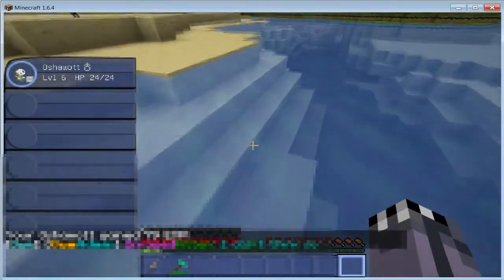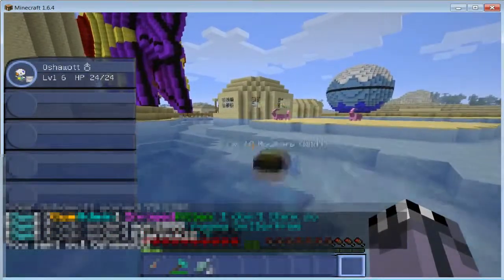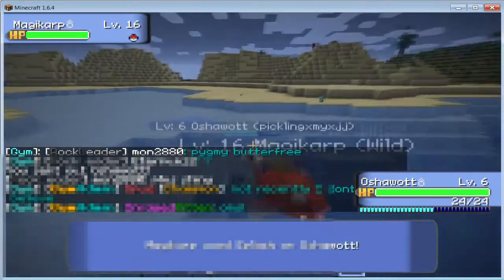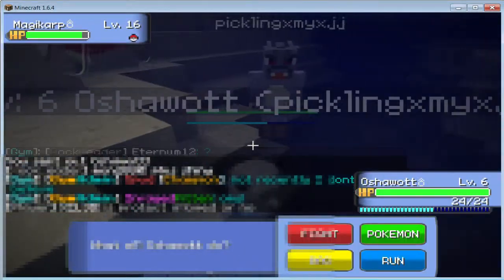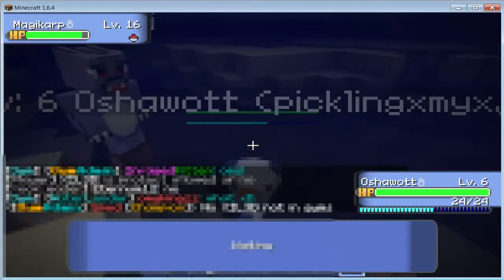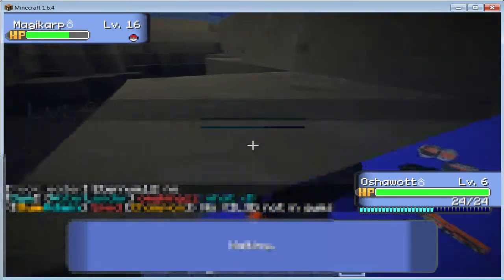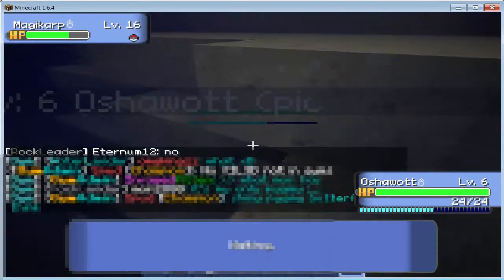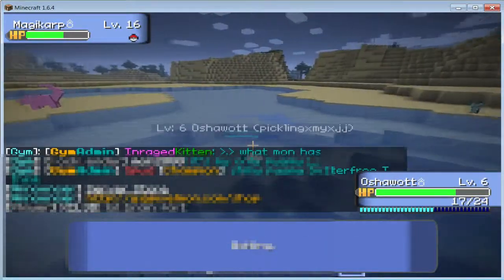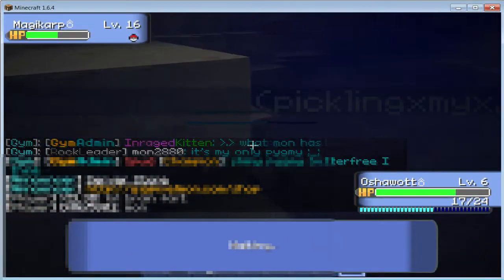See, the Magikarp just dropped some fish. What you do is grab those, and then there's a big mart where you can sell them. There are little marts too, but I don't think they have the fish. If I ever have a gym battle while we're recording, I might as well just go do it while recording, so you guys can actually see a gym battle. Which I think would be pretty cool.